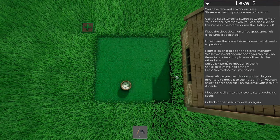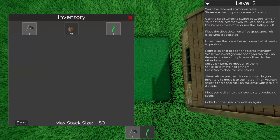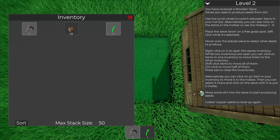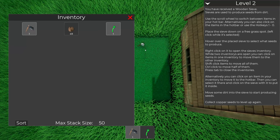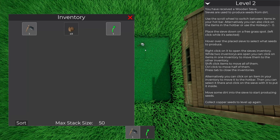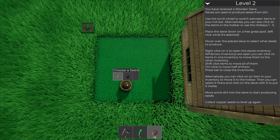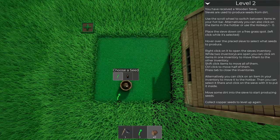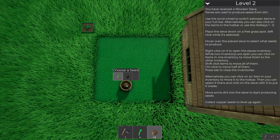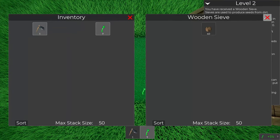Right click on it to open the sieve's inventory. While two inventories are open you can click on items in one inventory to move them to the other. Alternatively you can click items in your inventory to move them to the hotbar. Put some dirt into the sieve to start producing seeds. We can just load this thing up - let's move the dirt in there, that's going to be automated somewhat.